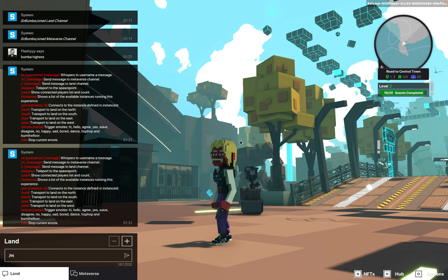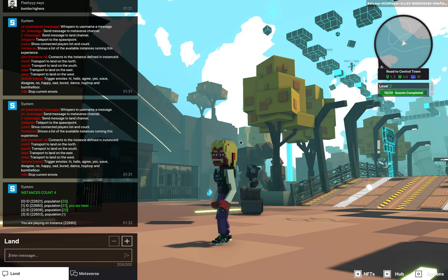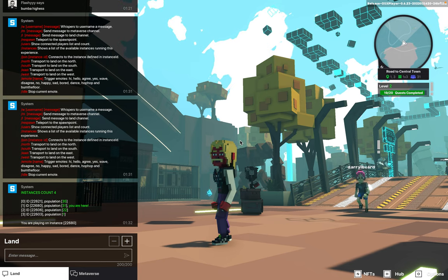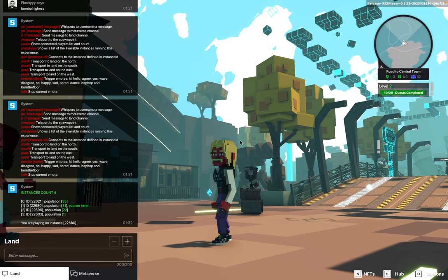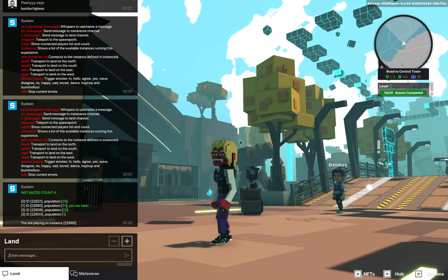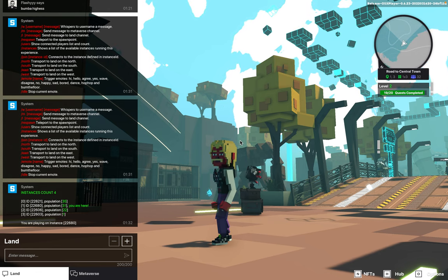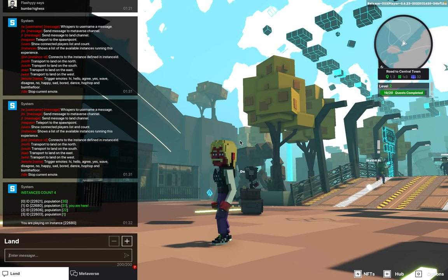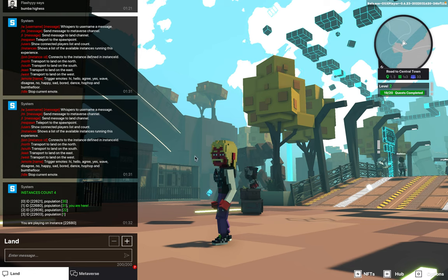So 'instances' — we're gonna type in 'instances,' and inside this particular map there are currently four instances. This doesn't pertain to any other map or lobby or world; this is for this particular Road to Central Town map. There are four current servers I can join, and right now it tells me that I'm in instance 22680.